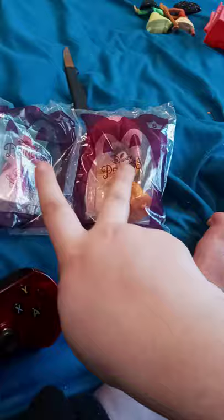So we got the other two unboxed from the last video, so we're unboxing five and six. Let's go ahead and do this. We got Ariel — that's number five — and Belle — that's number six.